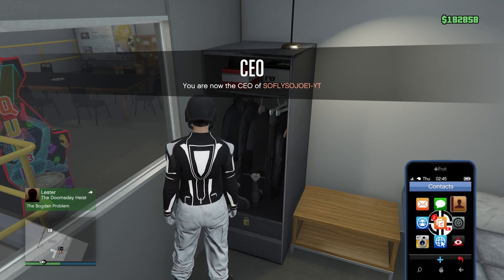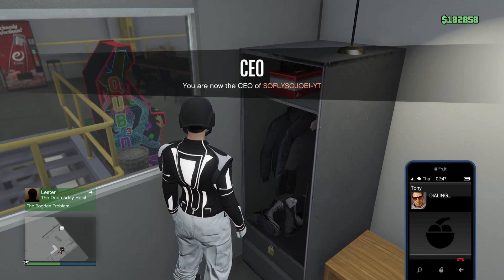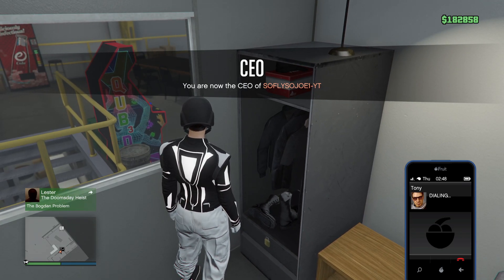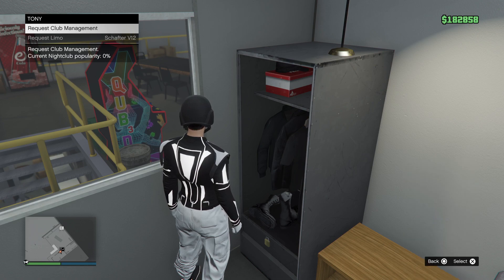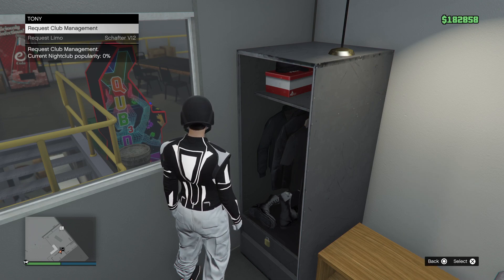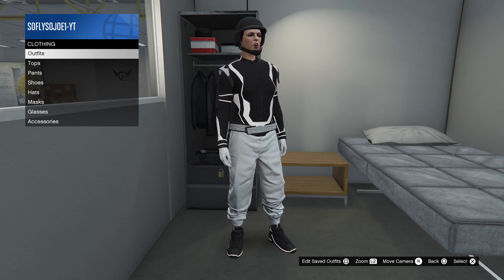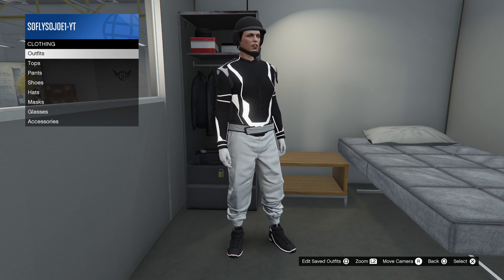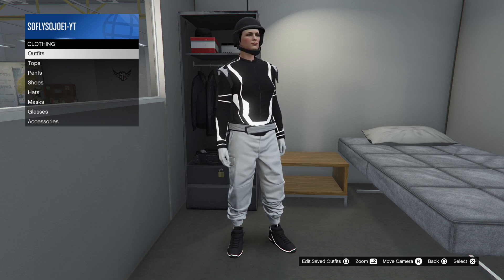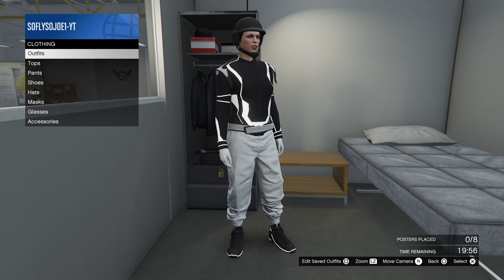Now once you guys do that, go ahead and call up Tony and request a job. As soon as you guys request a job from Tony, go ahead and press right on the d-pad. You guys should be kicked off of this menu — wait right here on this menu and do not press anything until you guys get kicked.